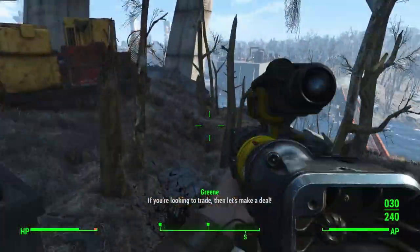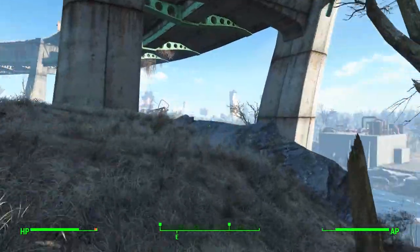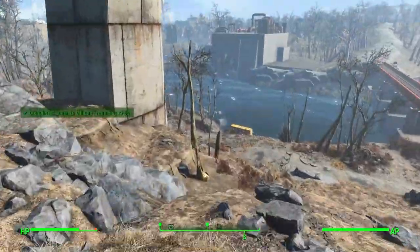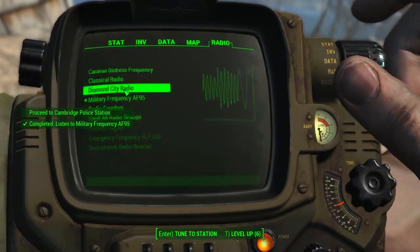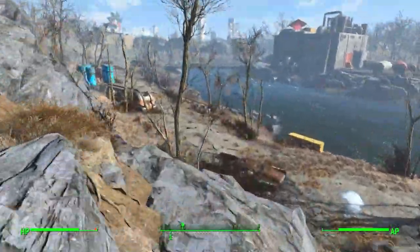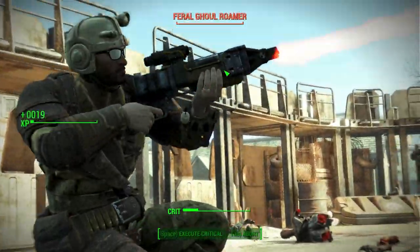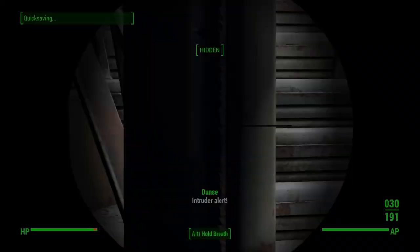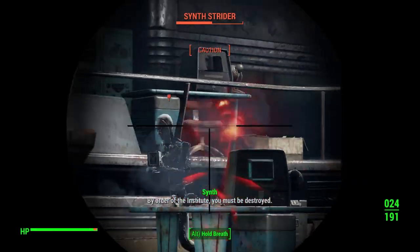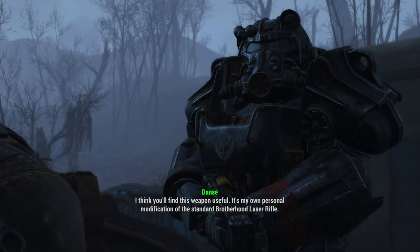The first weapon we're going to pursue is the Righteous Authority. To get this weapon, we'll fast travel to the Grey Garden waypoint we picked up earlier and tune into Military Frequency AF95, which will activate the Fire Support quest. Follow the marker and help the Brotherhood clear out the Ghouls. After that, pick up the follow-up quest from Paladin Danse and follow him over to Arcjet Systems. Finish the quest here and you will be rewarded with the Righteous Authority.